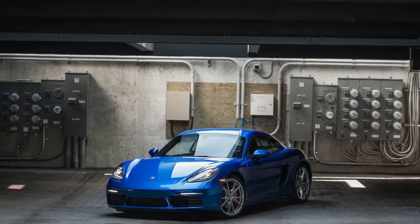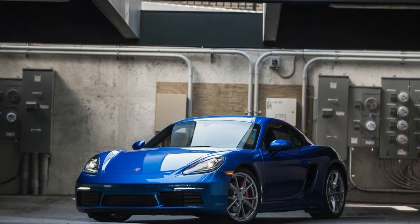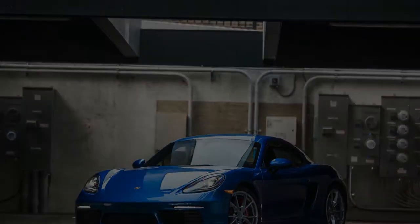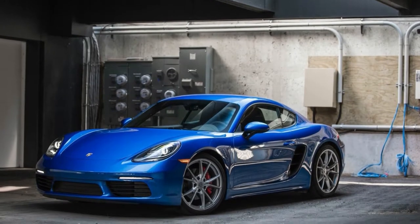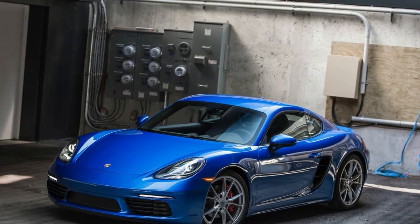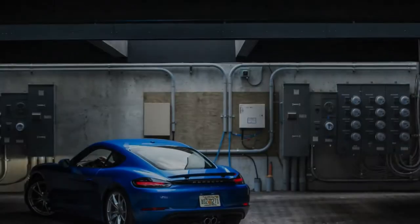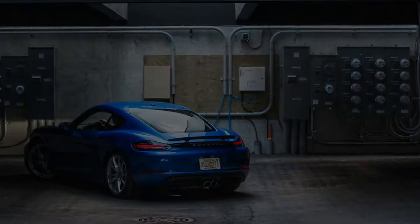Yield expanded by 25 horsepower and 37 lb-ft of torque, the latter available nearly 2,600 rpm lower on the tachometer. The power peak is lower as well, by 900 rpm, though the maximum motor speed dropped by 300 rpm to 7,500.